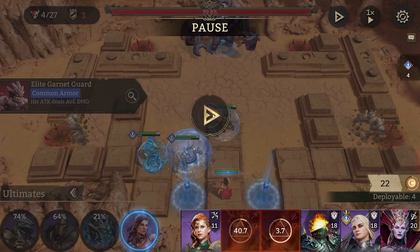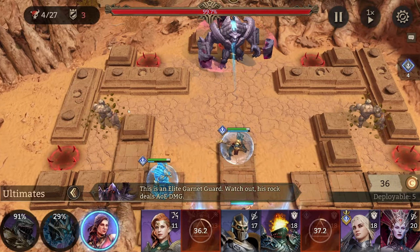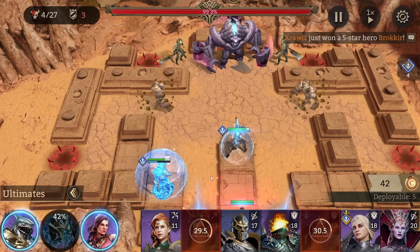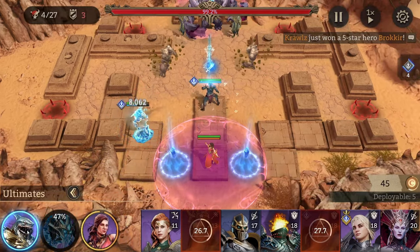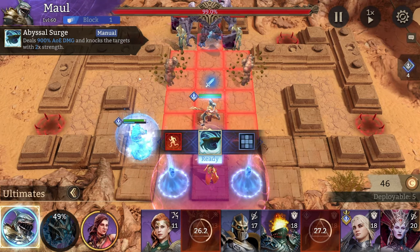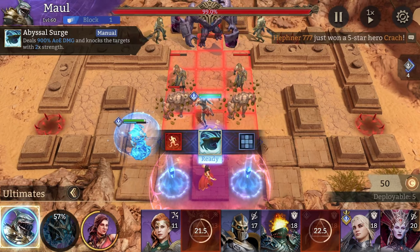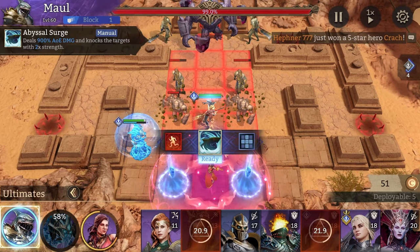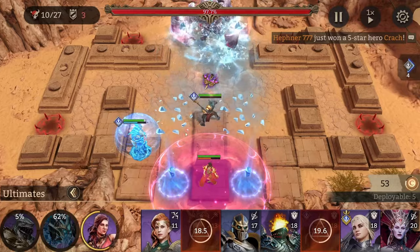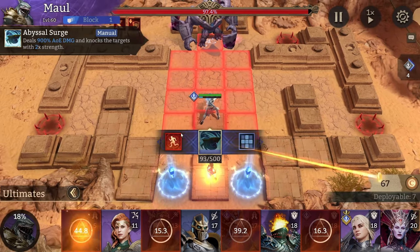Since our AOE unit has a high cost on his ultimate, we use Lorelle. Now, if you have Vierna you won't be able to take out your tank already — you'll have to wait until the first two rock-throwing guys hit your defenders twice, then use her ultimate, because Vierna doesn't have as much range as Maul or Razak. Maul and Razak have one tile more, so they don't need a defender for this round. Wait until everyone is in range, then ultimate and wipe them all out. Then take out Vortex, Lorelle, and Maul.